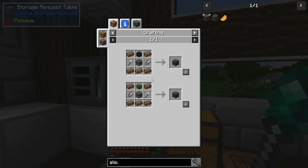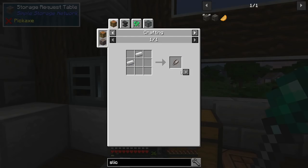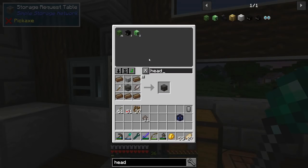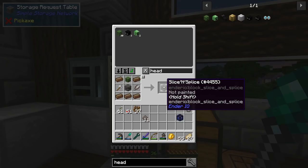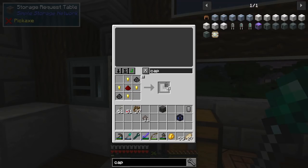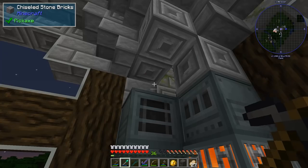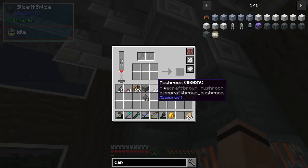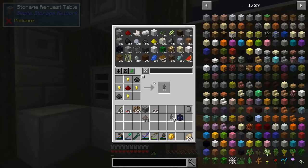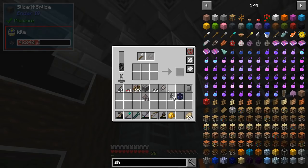For the slice and splice I need an iron axe - pretty easy - and shears, one of each ingredient. For the head I want to use a zombie head since I've got more of those than skeleton skulls. I'll make a couple of capacitors too. I can place this guy near the conduit behind the wall, throw one of these in, add the axe and shears.